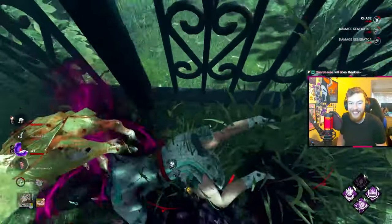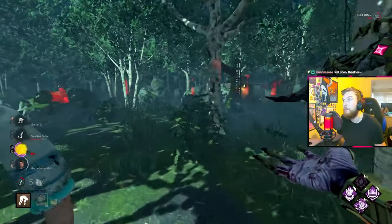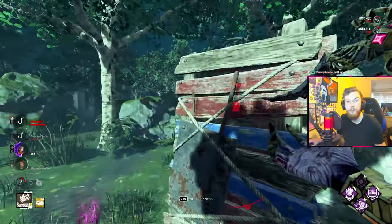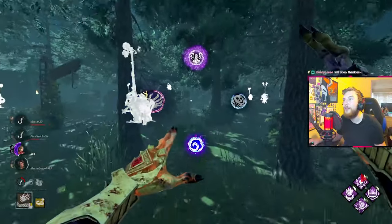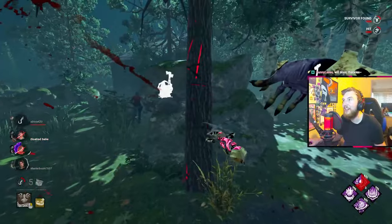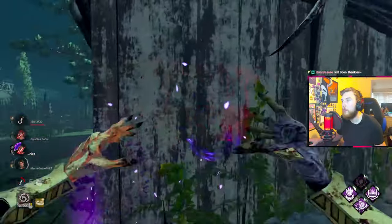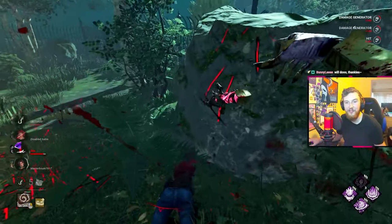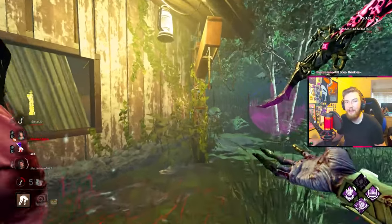Survivors can interact with magic items found in treasure chests. When a survivor opens a chest, a 20-sided dice roll appears, and depending on the rarity, certain items can be obtained. Two special items — the Hand of Vecna and the Eye of Vecna — require a natural 20 roll. If a survivor has either item equipped and is downed on death hook, you can quick mori them, the same way Pyramid Head or Onryo can, which is very useful to know.